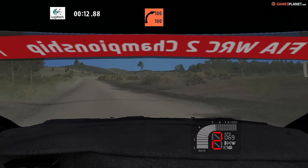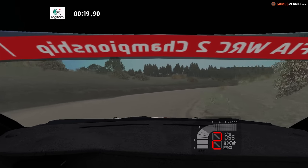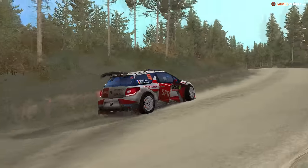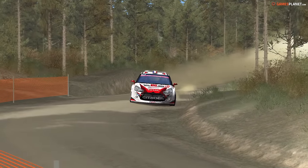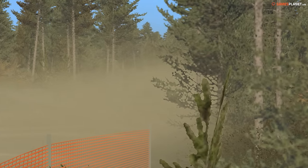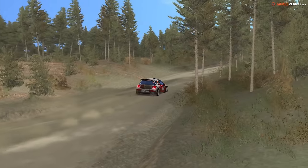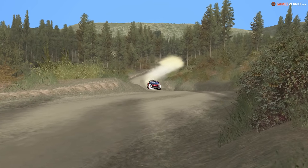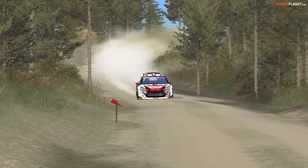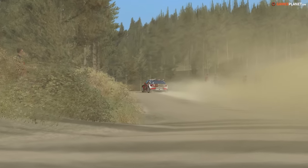On passe cette fois-ci avec la DS3 R5. Il y a pas mal de trous sur la route aussi, et quand on les prend on les ressent vraiment dans le volant. Les ornières à l'intérieur des virages sont très utiles pour y caler sa roue — un petit peu à la Takumi dans Initial D si vous avez la référence. Il y a pas mal de variétés dans le comportement des voitures — elles ne sont pas toutes avec une physique copié-collé, c'est aussi une des particularités de ce mod.